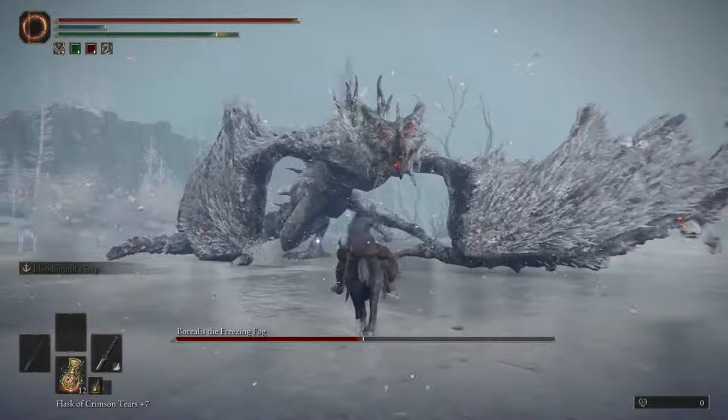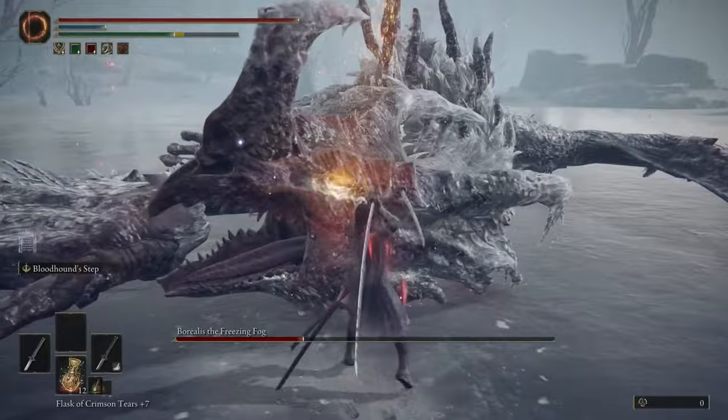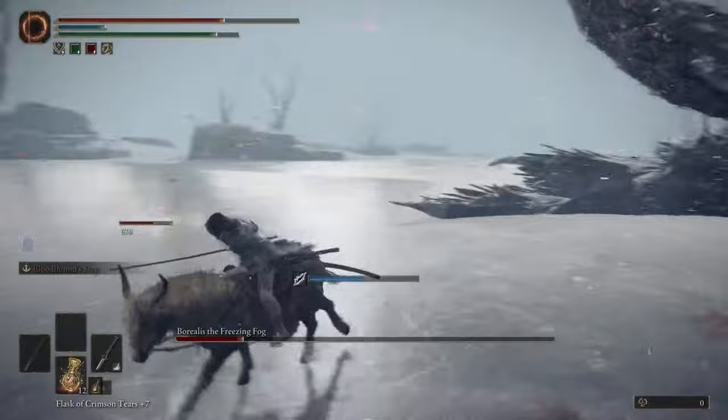If you have anything with bleed, it's pretty good. Tail sweep is the same thing as the bite — just stay away from it and run away. We got another down, so that's pretty good. Let's see if we can do the crit properly this time — two jump attacks and then go for the crit. That's some good damage. It depends on how fast your weapon is; if it's slow, probably just one jump attack and then go in for the crit.